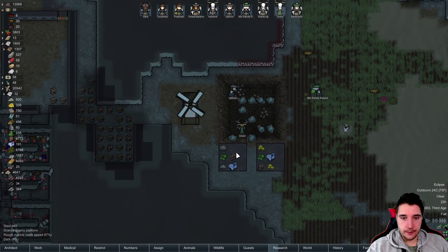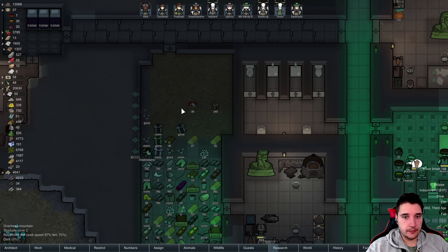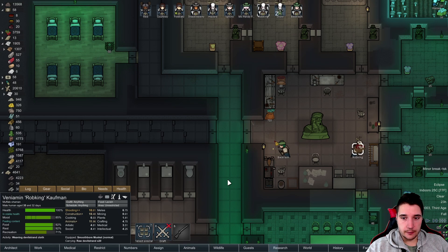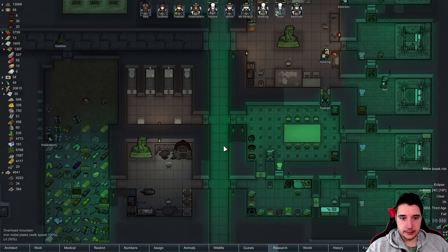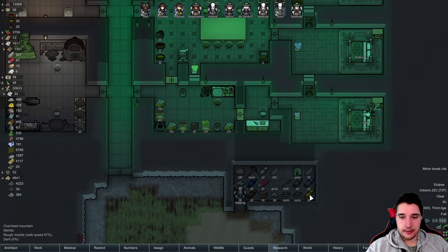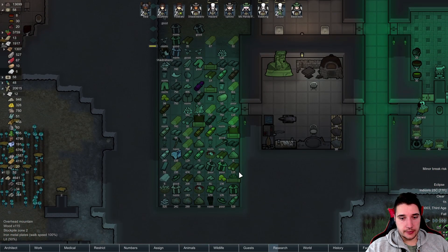Oh well, let's have Shackleberry fix this place first because it's been a while. So we got this place — let's fix that one. Rob King put on that one? He's also a Hulk. Look at that — getting the last of the devil strand, and this is also the last armor. Hell yeah, that's good. Red went to sleep — fair enough. The last armor comes tomorrow and then we can start on helmets.